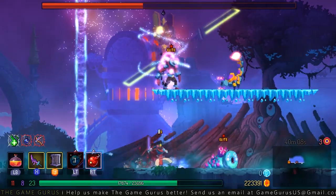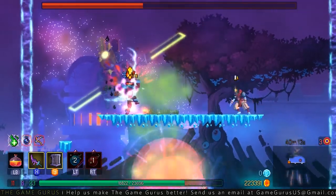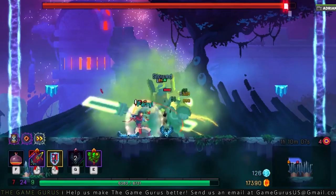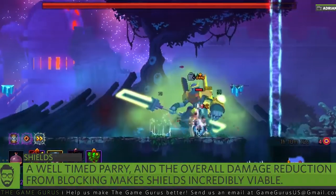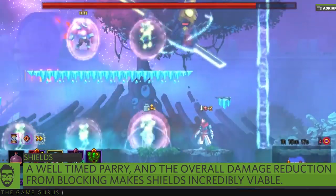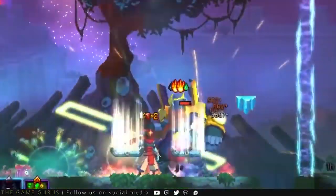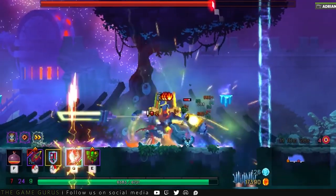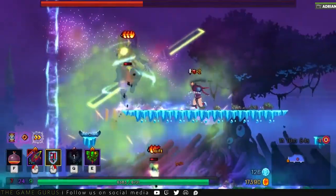Usually I subscribe to the idea that boss fights are marathons, not sprints. But in this case, the longer you engage the boss, the more likely you are to make a fatal mistake. If you're someone that does like to play more defensively, shields are a great option when taking on the Hand. The damage reduction alone can mean the difference between life and death. And because most of the boss's abilities can be parried, it's a great option for players that enjoy a safer playstyle. Players can make use of Rampart's special effect, practically negating the damage from the boss's melee combinations. It should be mentioned that the Smash abilities cannot be parried, and while the Charge ability can, it doesn't stop the animation of the Charge.